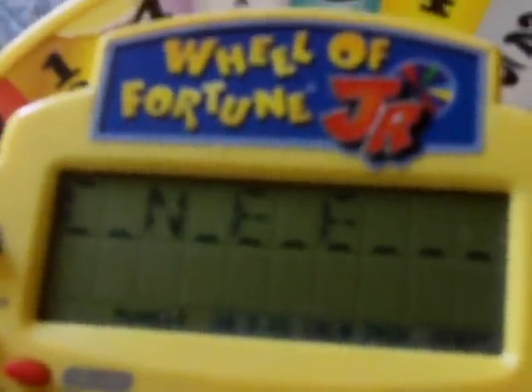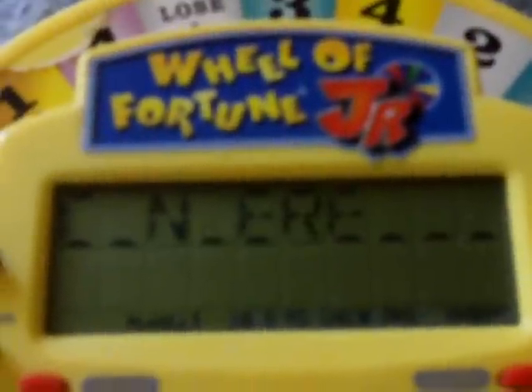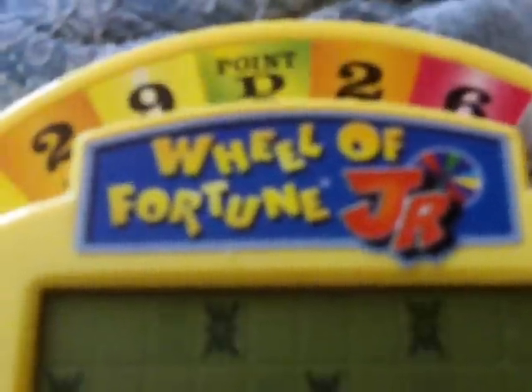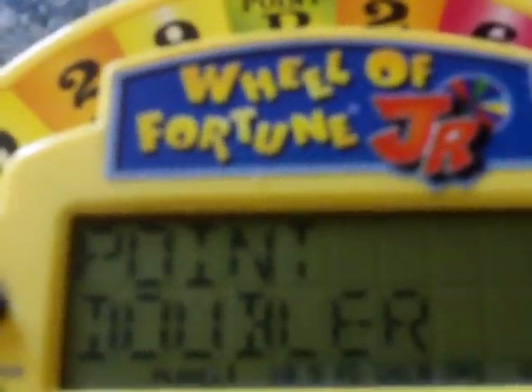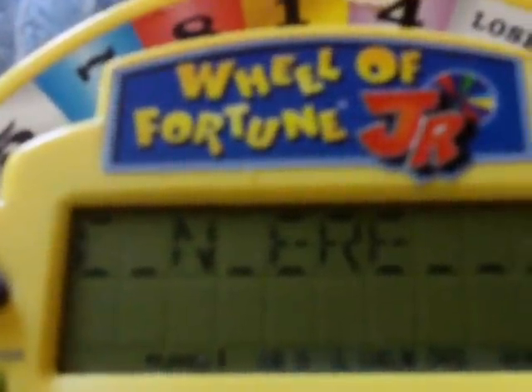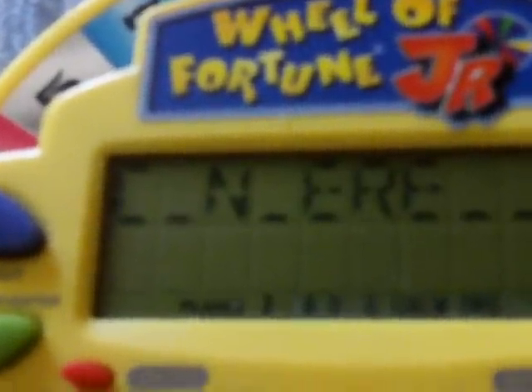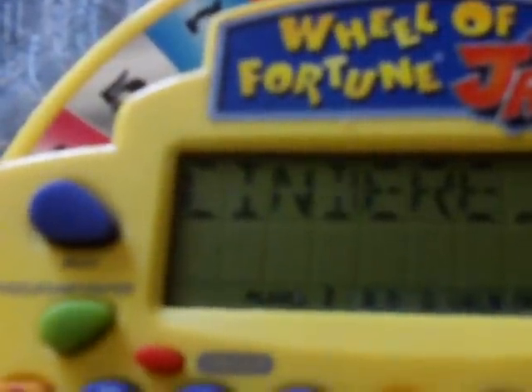$300,000 — I avoided the lose-a-turn! I choose an R — I revealed all the R's! I get a point doubler. Another $10,000 spin, and I choose an F — no F. There's an A showing. Player 2 is going to solve — and it's Cinderella!